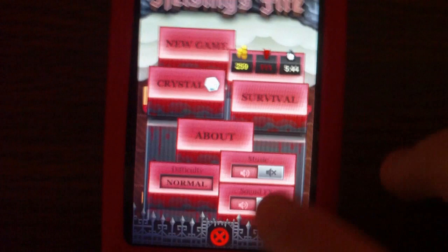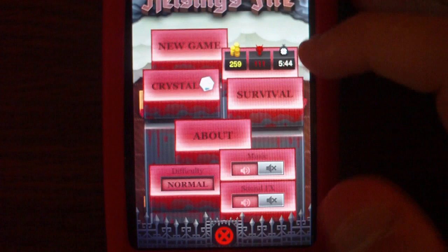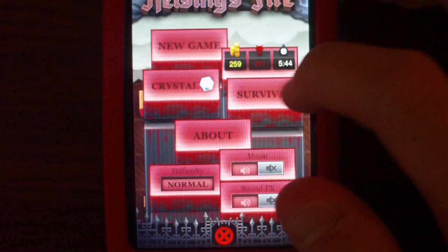I already started the game and beaten some levels. In the menu you can start a new game, there's a crystal thing which is like an in-app purchase, survival mode, difficulty settings, and sound options. It also shows how much money you have, how many monsters you've killed, and how long it's taking you to beat the levels.